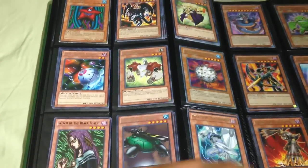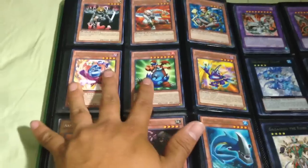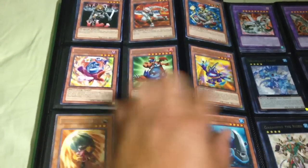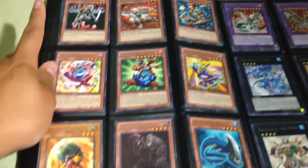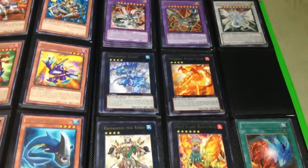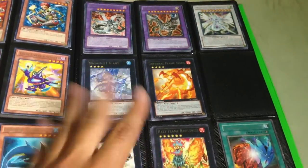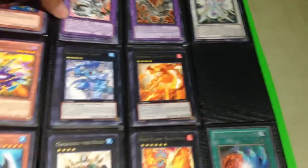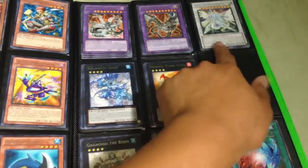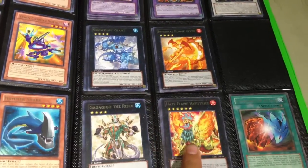I have a black rare and a normal rare of Witch of the Black Forest. Some toons: Toon Masked Sorcerer, Manga Ryu-Ran, Toon Cannon Soldier, DD Warrior Lady, DD Sailen Dark, DD Warrior, and one Revival Golem. Rare synchros and extras: Camarotech Over Dragon, Cyber End Dragon, Majestic Star Dragon, Snowdust Giant, Infernal Flame Vixen, Gagaga, Giga the Risen, Hazy Flame Basiltrice.